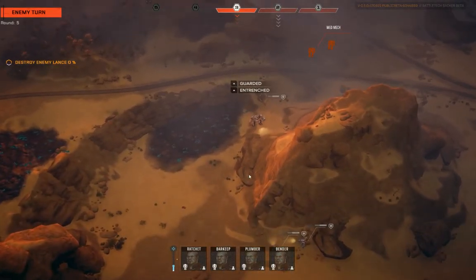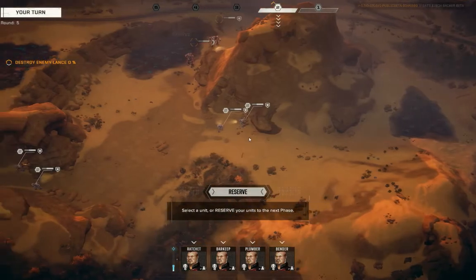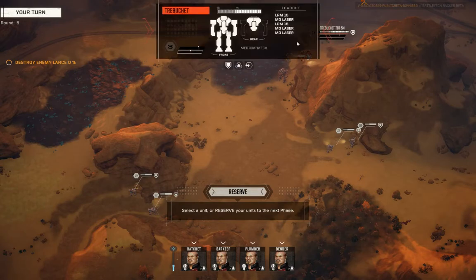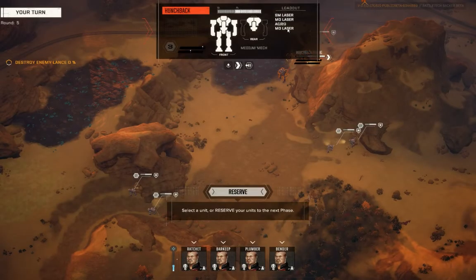Trebuchet moves — who sees him? We were on a reserve, which means my Locusts get their move and then get their move again, so we probably have movement range to start getting in on these guys. The Trebuchet's biggest guns are tied up in LRMs, so if we get up on top of it, it's going to have problems. Three medium lasers — I'm not going to say that's not dangerous, but I'm less worried about that. We do not want to get hit by this autocannon right here.